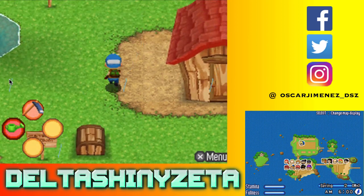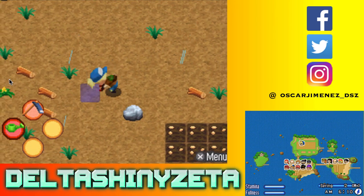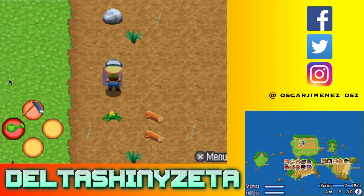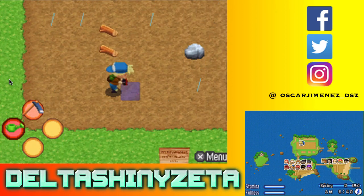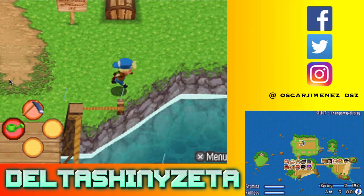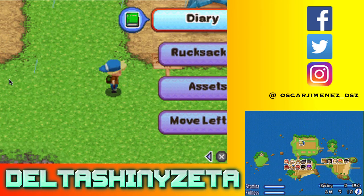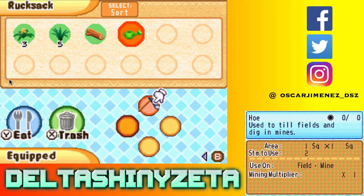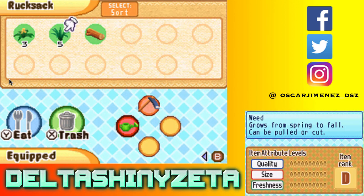It's raining today - you know what that means, we just saved a bunch of time watering. Now these weeds and stuff - even selling them is not really going to net us anything much. But in the beginning it might be a useful thing to do. I also wanted to make sure that button puts stuff away. If only that was a different button, it'd be a little more convenient, but it's not.